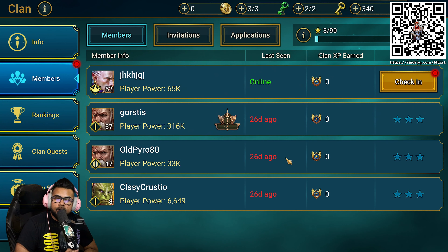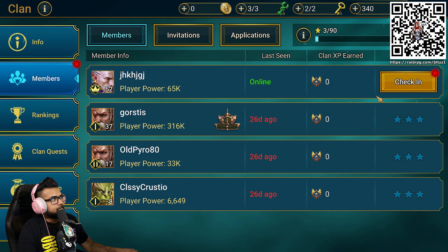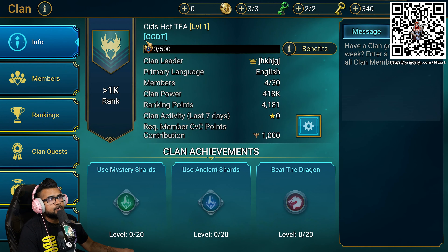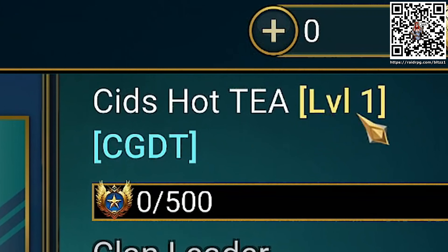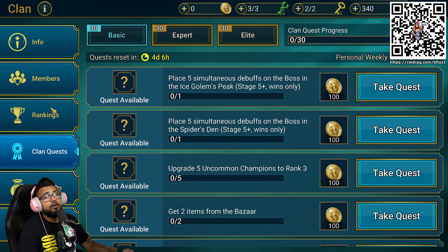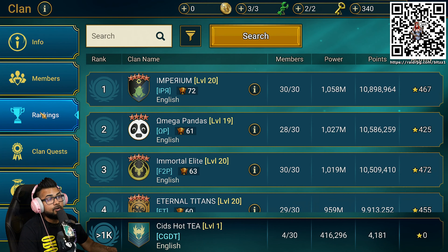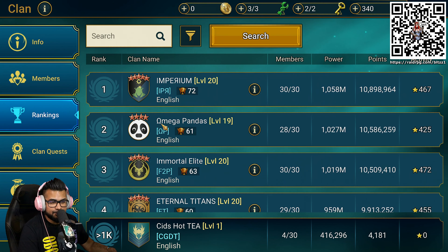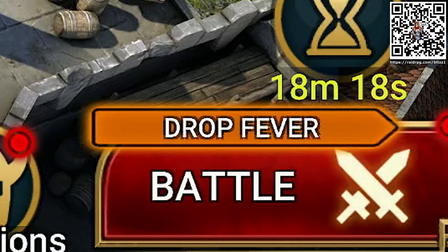This is our squad right now. I'm about to check in for today, but you guys can go ahead and join in on the fun. We got Sid's Hot Tea — I'll be linking that below in the description for you guys to join in. We have all kinds of different quests we can do together, rankings, some pretty tough squads already ahead of us, and our very own clan shop too. Now it's time to battle.